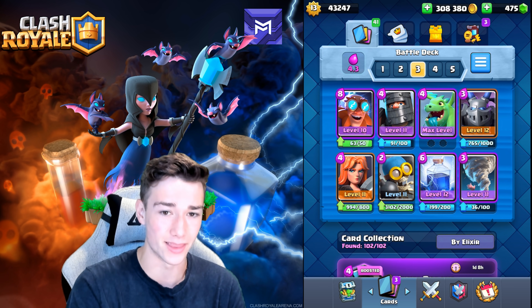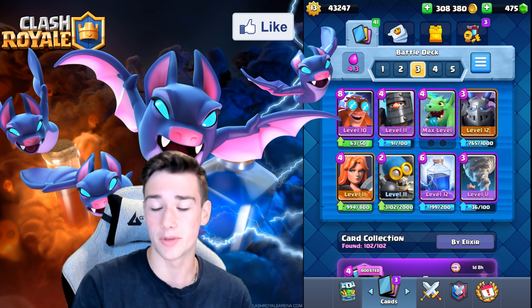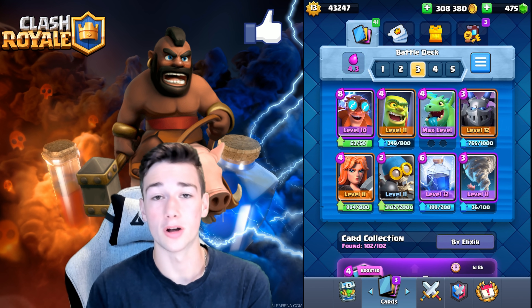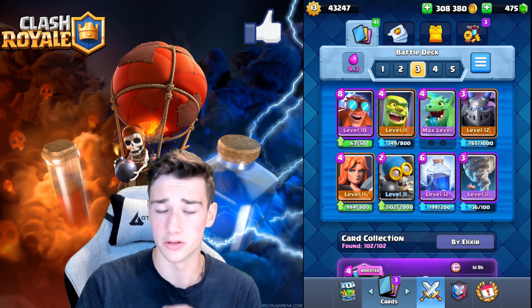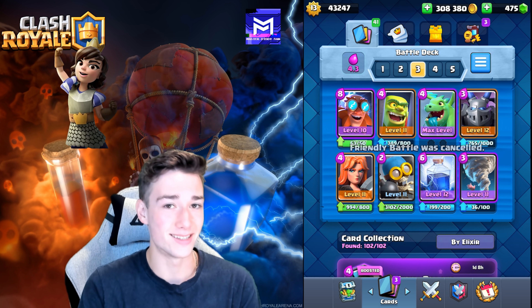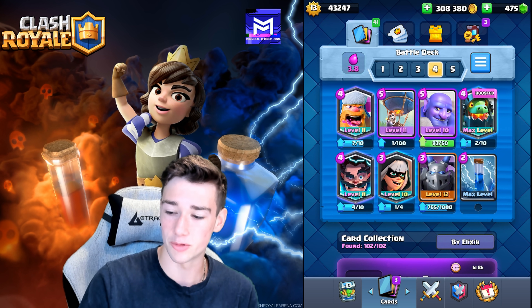Thank you very much, Arjun, for playing, dude. This is going to be an extremely strong deck and like I said, it's subject to change. A good substitution, if you guys are going to try out this deck, is to throw in the Goblin Brawler for the Dark Prince — that's going to make it a lot easier to face those Hog Riders. The Nados are right, but you do want to normally use the Nado with your Electro Giant. Making this change should ultimately help you guys out with this deck.